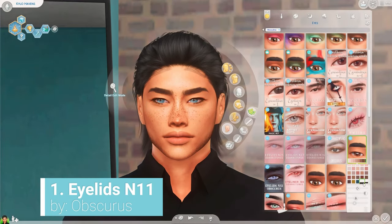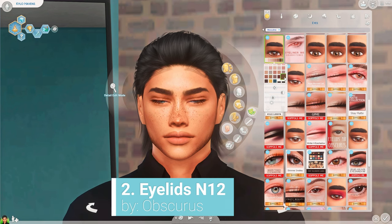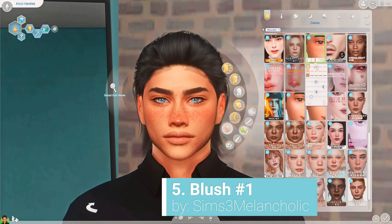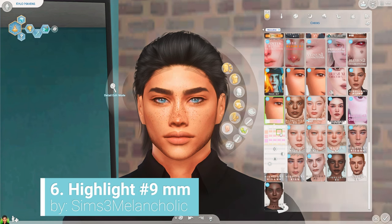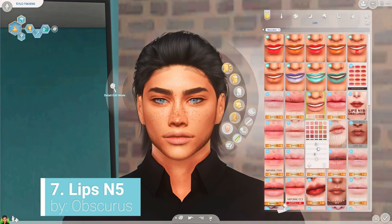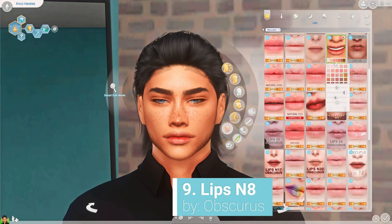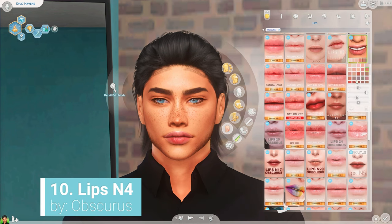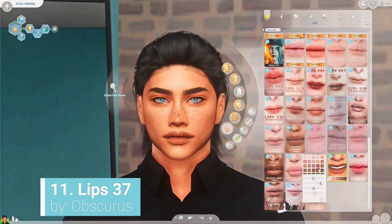Moving on to our makeup. The first few links are eyelid overlays — these are for mono lids. For certain skins, sometimes if I'm making an Asian-oriented sim, the skin that I'm using doesn't have the mono lids, so you can just add a mono lid overlay and it's perfect. We're also moving on to some of my blushes. Love this blush. Cutest little freckles ever. This is my favorite highlight of all time — I use it on every single sim. And for lips, I use a lot of lip overlays on men. They're basically lips that make your Sims' lips look really realistic. I normally add a little lip overlay, turn down the opacity, and I feel like that adds a really nice realistic effect.